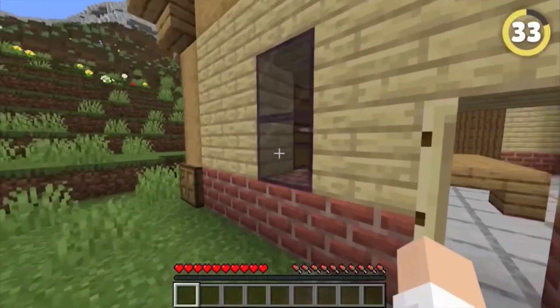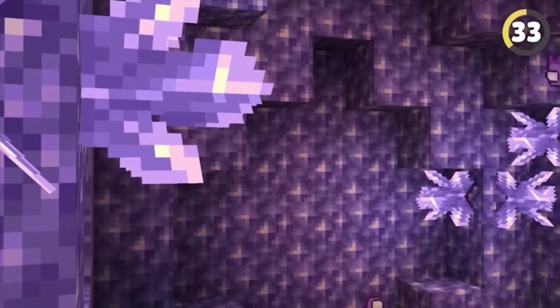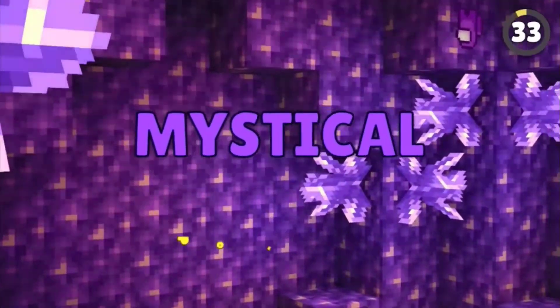Tinted glass is the only glass block that actually drops an item when you break it normally. I guess the amethyst enchanted it with mystical powers.